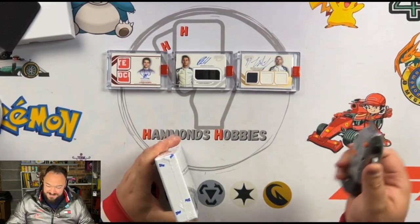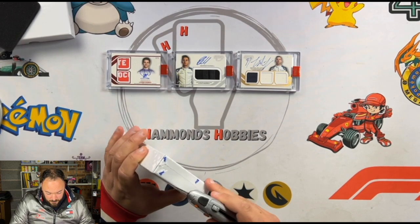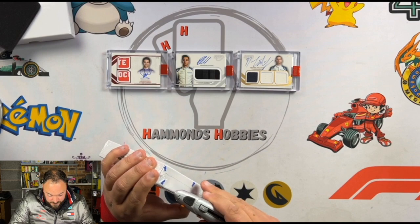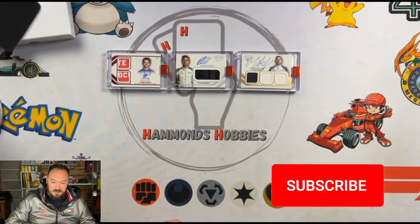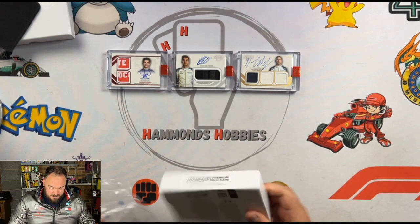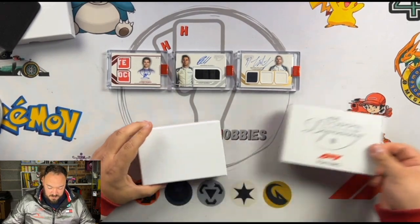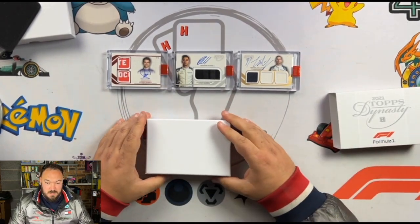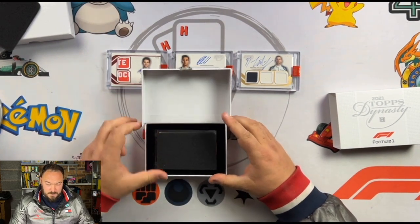I'm going to assume it's a team principal because I've had three good drivers on the bounce. I think Latifi is probably the weaker card to hit. But let's find out. Smash up that like button for some positive vibes. Love to hear your thoughts — what do you think of this F1 Dynasty set? This is the last one from the case. Let's have a little look.